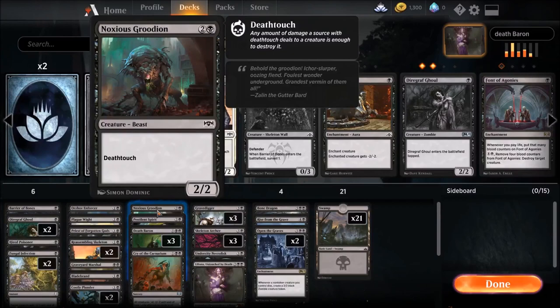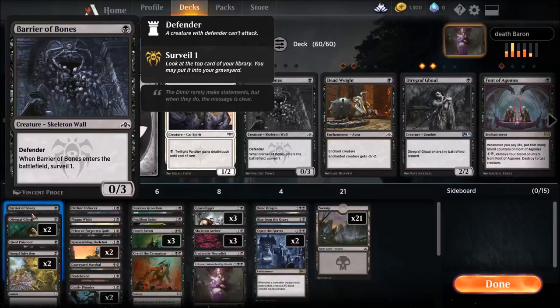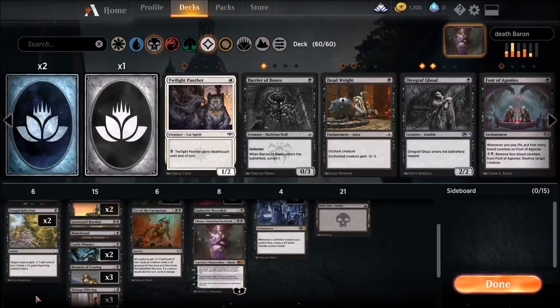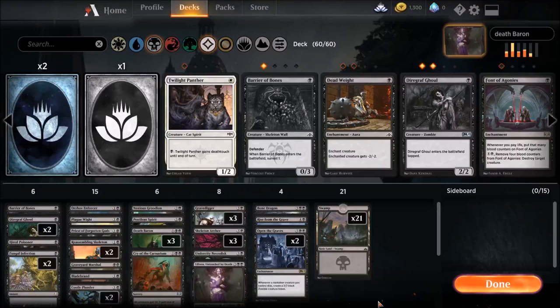Noxious Grudian — a 2/2 deathtouch. Hired Poisoner — a 1/1 deathtouch. Orzhov Enforcer — a 1/2 deathtouch with Afterlife 1. Barrier Bones — a 1/4 deathtouch that lets you surveil 1; very, very good magic card. For removal, we have Fungal Infection, Moment of Craving for Mono Red, and Vicious Offering. We also have Blade Brand as a one-of — a two-drop that gives target creature deathtouch and draws a card, in case we don't have Death Baron yet. We run 21 lands because we're running pretty aggressive. Your board goes wide, you overwhelm them with zombies, and the combos are great. Deathtouch is so fun. Mono Black is one of my favorite archetypes in Magic.